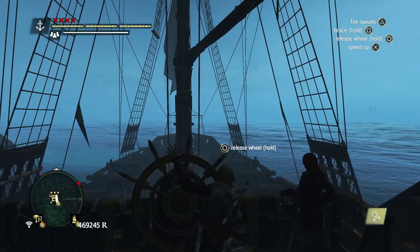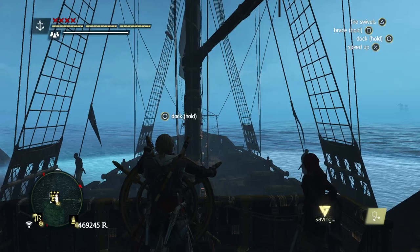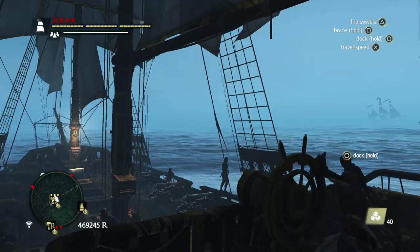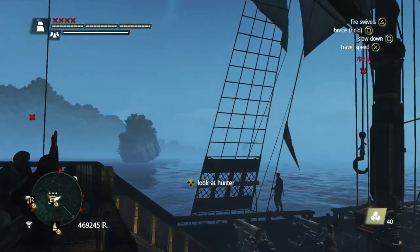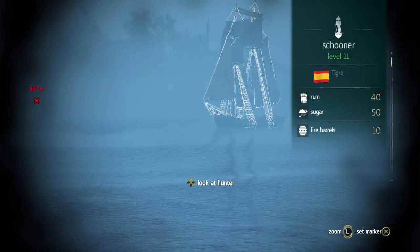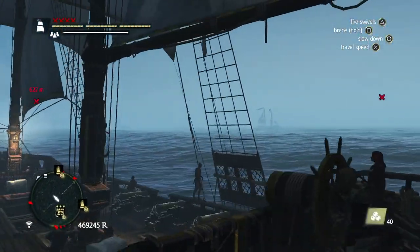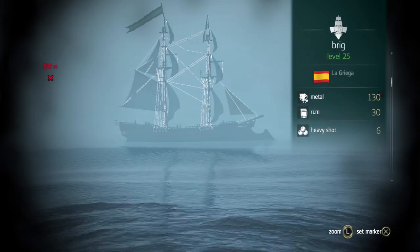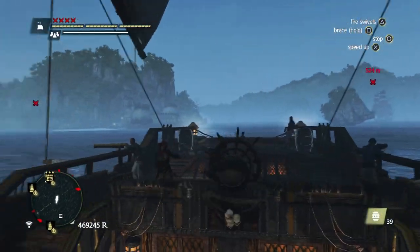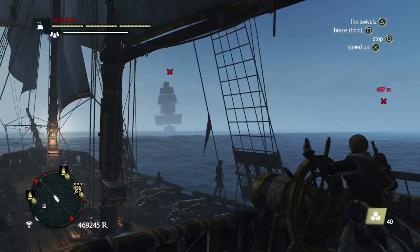You're looking for a schooner level 11, brig level 25, frigate level 38, and galleon level 60 — the galleon being a Man O' War. You can easily board the schooner level 11, that's the maximum level. Then go for the brig level 25 — also the best one. Then you're going for a frigate, and a galleon comes at maximum wanted level four.